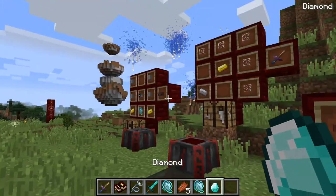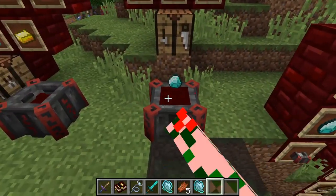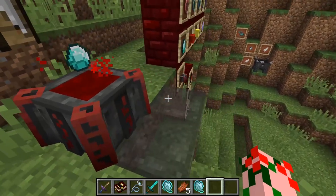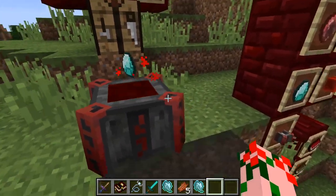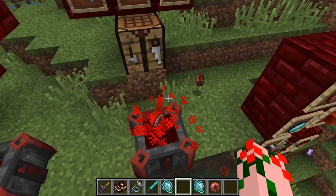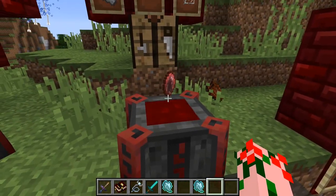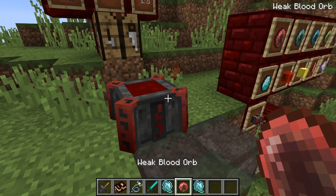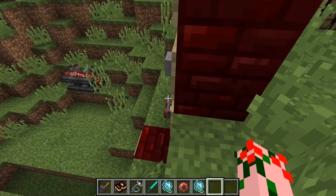To do that, you simply take yourself a diamond, plonk it into a nice filled pool of blood, and it'll start to sparkle and jangle — all the right stuff — and eventually it'll turn into a blood orb. It does take a pretty decent amount of time to get a blood orb from the most basic of altars, but it's still a very useful item.